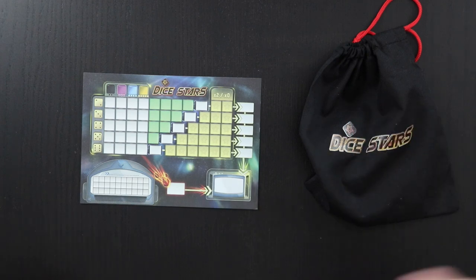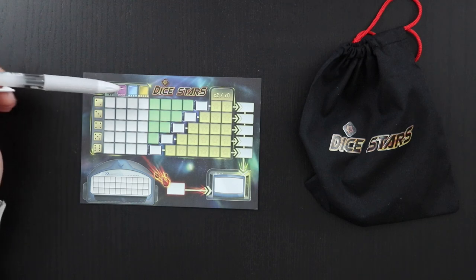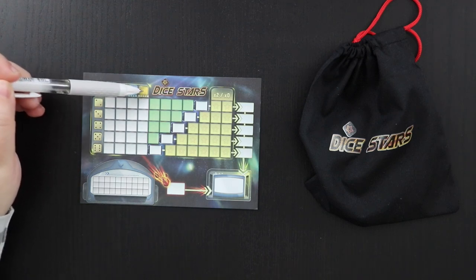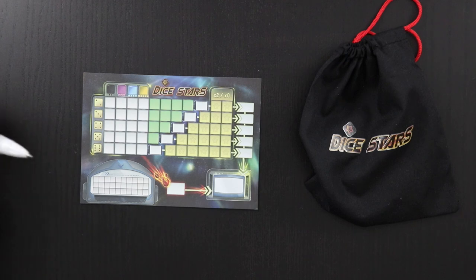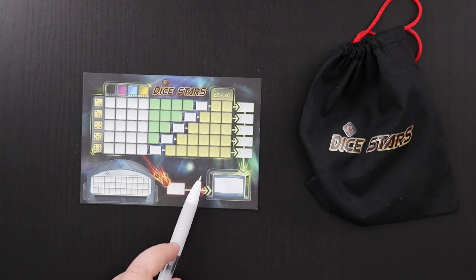I can either choose dice for their color — the color options are black, purple, blue, and gold, although these dice will be orange, we're just going to ignore that — or I can choose dice for their number, two through five, or I can choose dice that have stars on them and mark off multipliers. We'll talk through what those different choices mean as we go.